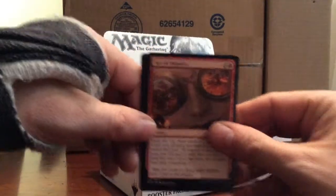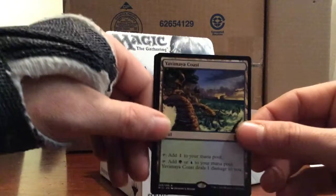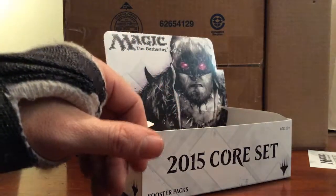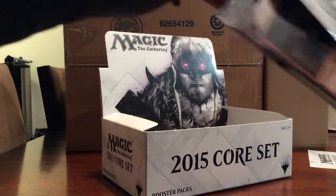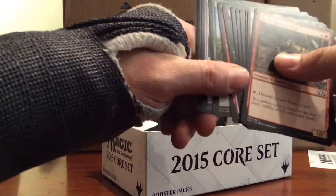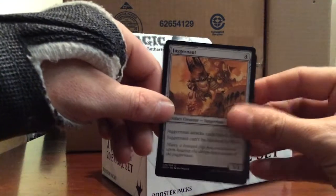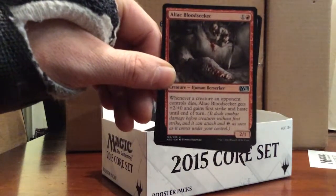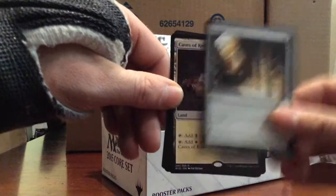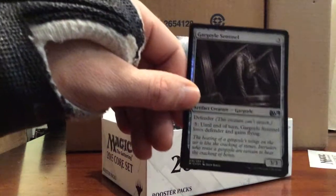First uncommon: Act on Impulse, Endless Obedience, Wall of Frost. And a Yavimaya Coast - it's a rare green-blue pain land. Then: Juggernaut - that card has been around forever, I remember playing that back in the day. Bloodseeker, Sacred Armory. Another pain land: Cave of Koilos, the white-black pain land. And a foil Gargoyle Sentinel.